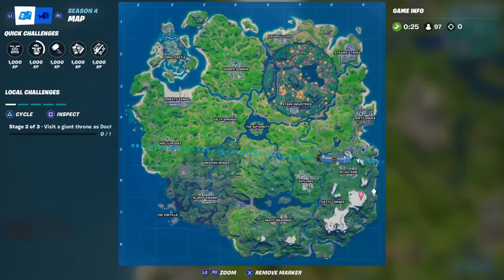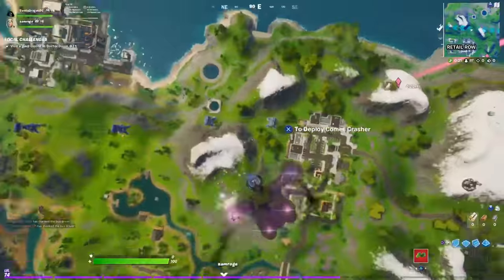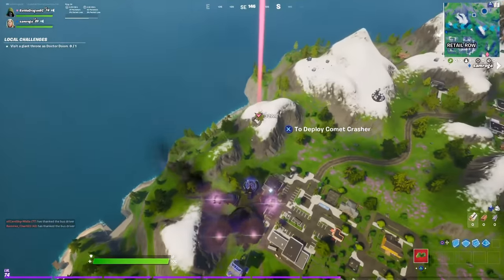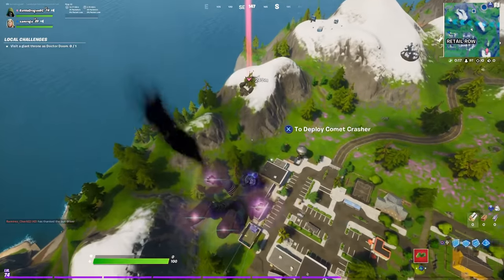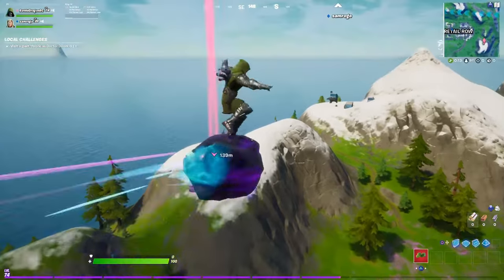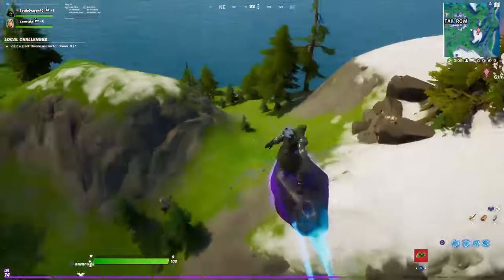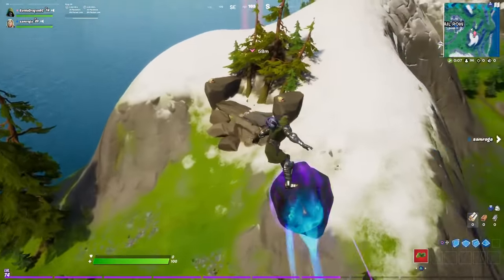On the map it's a little bit down from retail, on the right of Cactus Corners. You're going to see the location — when you fall down you'll actually see exactly where it is. You can see it on the map too, and if you pause you'll be able to locate it better.